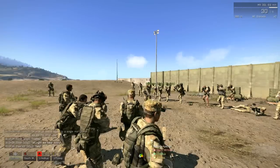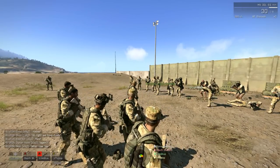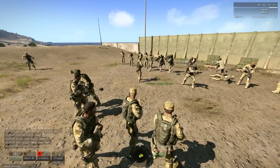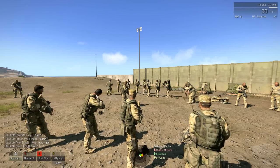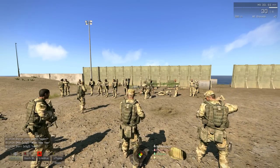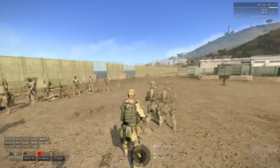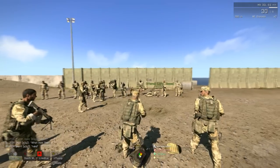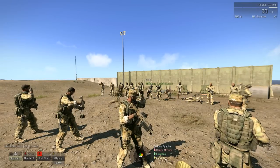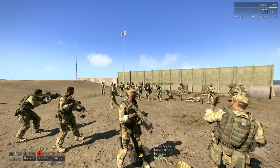Arcs of fire - where you should be looking while in a formation. As a general rule: if you are in the front of a formation, look front. If you are in the back, look toward the back - not constantly, just check periodically. Make sure there's nothing behind you, because I've seen people just following along without checking back and then getting shot.